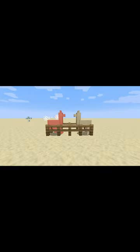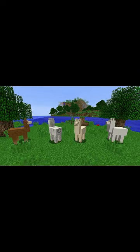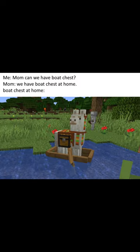When attacked, llamas attack by spitting at the attacker. A wandering trader's llamas will also spit at mobs or players who attack the wandering trader. Llamas are hostile toward wolves and spit without provocation, but they don't attack tamed wolves unless provoked. Trader llamas are hostile toward all zombie variants. So what do you think about the regular llama? Like and comment below.